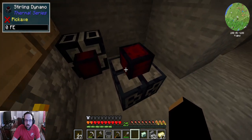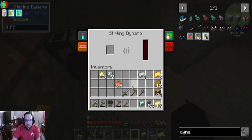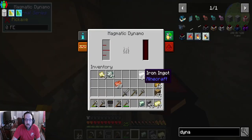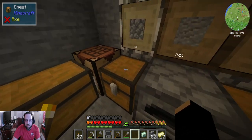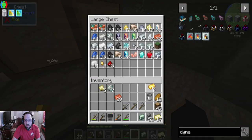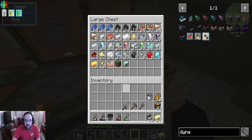For Thermal Expansion here, we've gone and got some energy-making machines. The Sterling dynamo is perfect for popping in some sort of burning mechanism to start generating energy. And then this one is for magma, should we ever get buckets of magma. We have also begun making invar and other things that are necessary — zinc and other stuff.